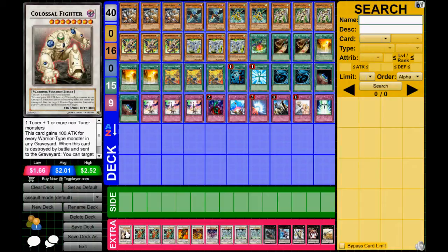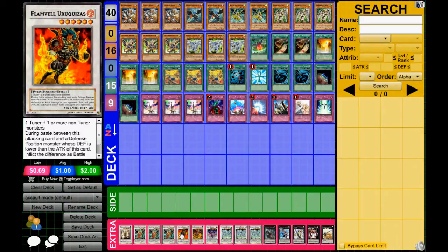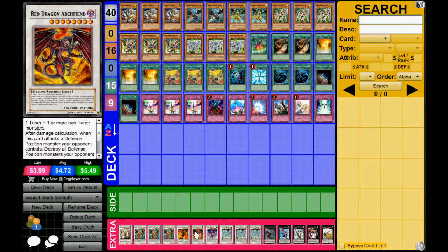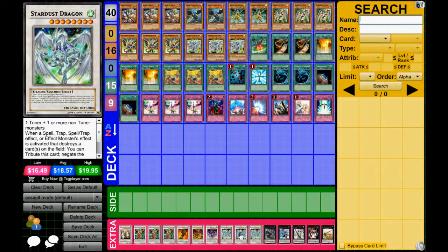Now for the extra deck, we got one Colossal Fighter, Triple Dragoonity Knight — I don't even know how to pronounce the last part, but whatever. One Flamebell Yurikweza, one Red Dragon Archfiend, one Scrap Dragon, and Triple Stardust. You can either use all three for the Assault Mode, or you can use it for the Starlight Road.